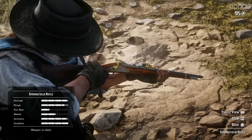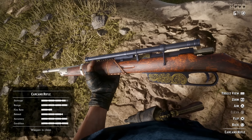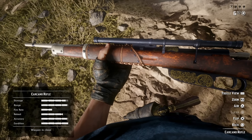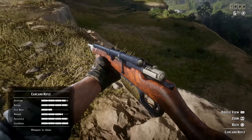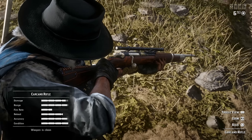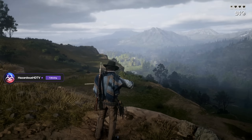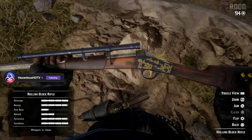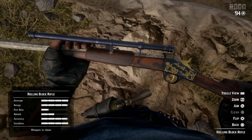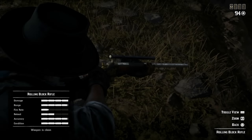The Springfield deals 64 damage and could potentially need one less shot to kill than the bolt action, but due to its lower rate of fire it has a slower time to kill on average. The Carcano deals 101.1 damage and has a much faster rate of fire than the rolling block, giving it the DPS advantage. It is a superior long-range rifle for both PvE and PvP — the fire rate makes it more useful in PvE against groups of enemies, and its DPS makes it superior against tank builds and players using a health tonic, which is the vast majority of players.